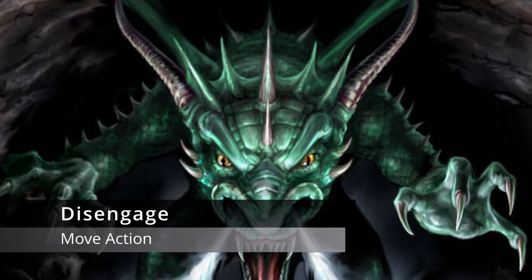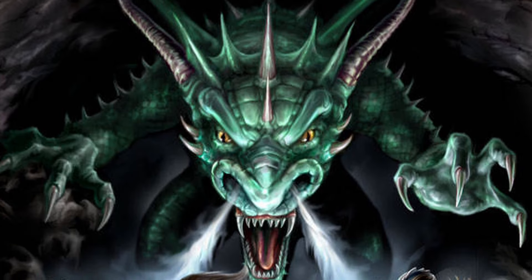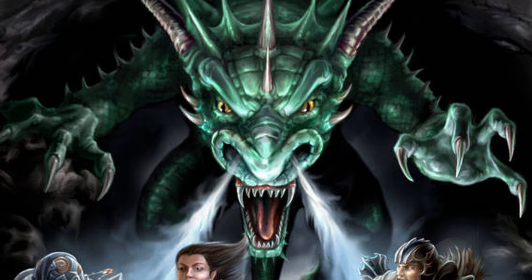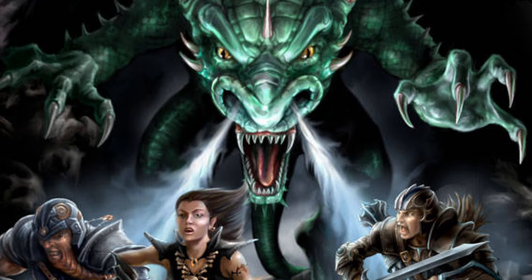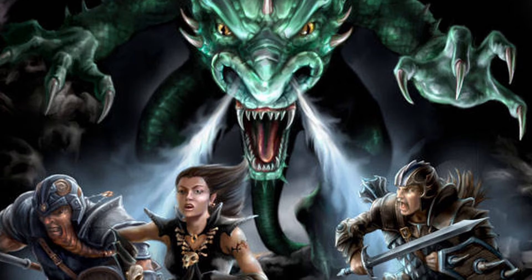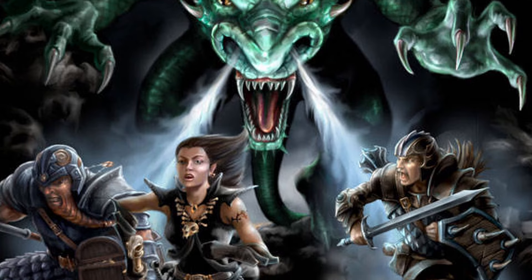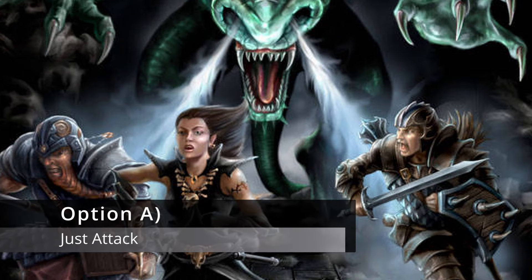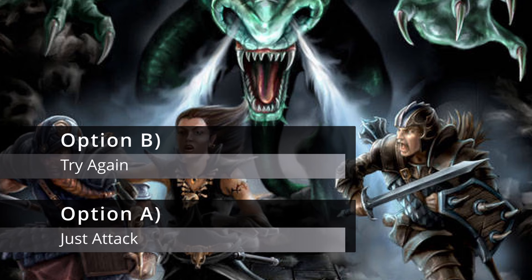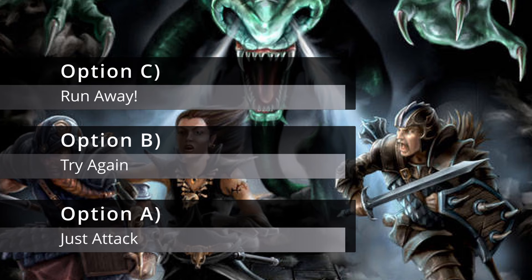The first is disengaging. If you're engaged to a target, moving away would give them a free attack called an opportunity attack. To avoid this, players can spend their move action to attempt a disengage. Unlike D&D or even Pathfinder, 13th Age handles disengaging with a dice roll. You roll a D20, and on an 11 or higher, you disengage, moving away without consequence. On a 10 or lower, your move action is wasted and you remain in place. From here, your options get limited: you can attack, substitute your standard into another disengage attempt, or just move away and risk the opportunity attack. Disengaging now becomes far more tactical, as it's not guaranteed to succeed.